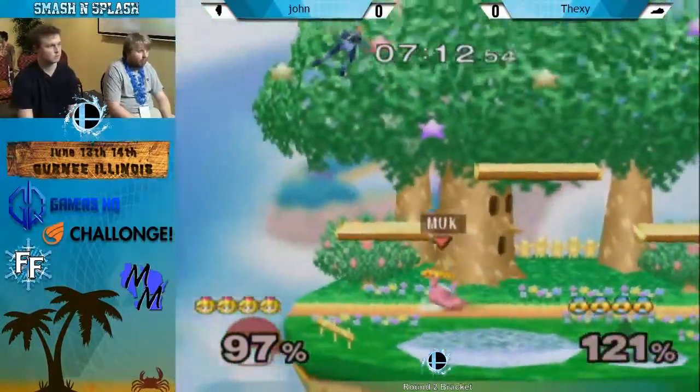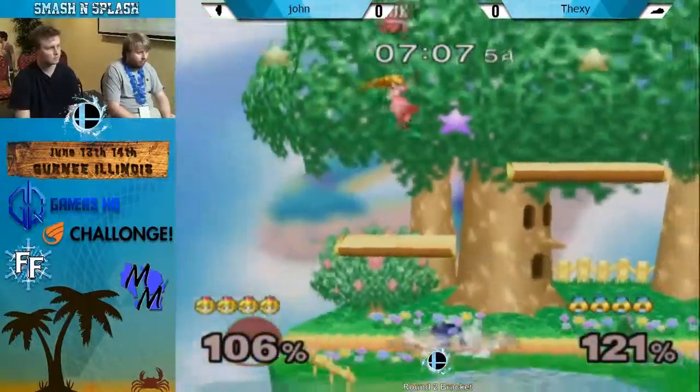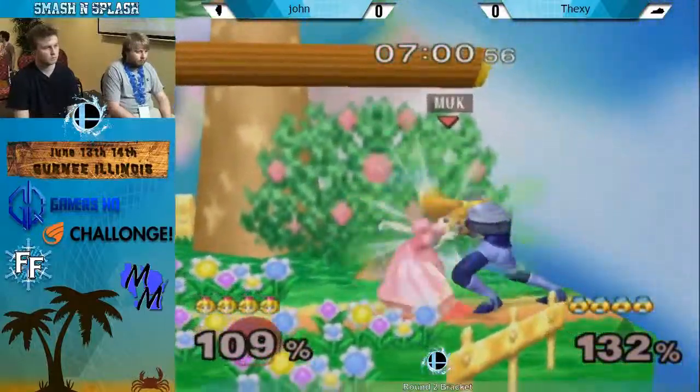I've done it with the Ice Climbers and gotten a wall jump tech into forward B, then I got naired again, and then I said this matchup is awful. Yeah, it's definitely the worst case scenario for Ice Climbers.